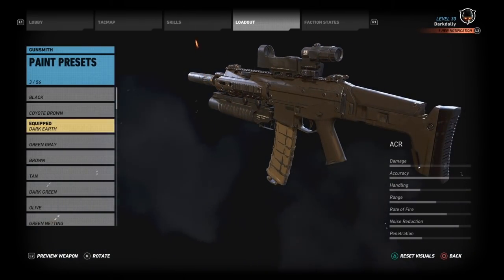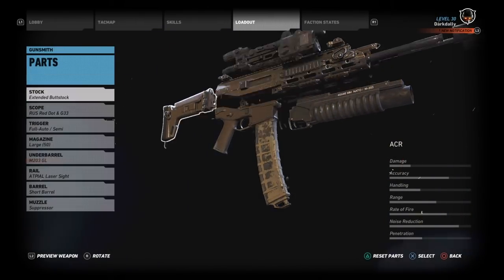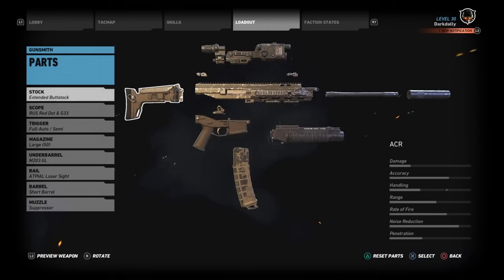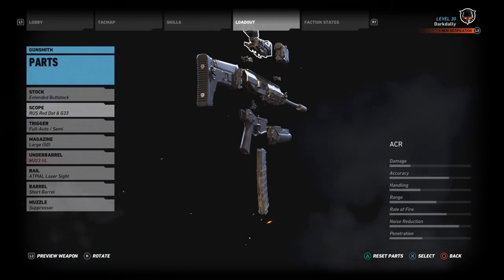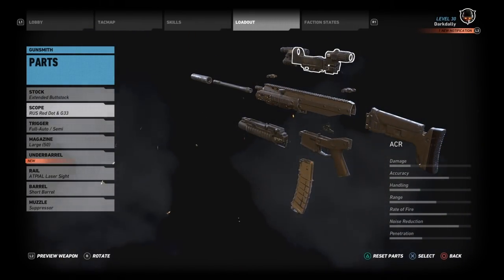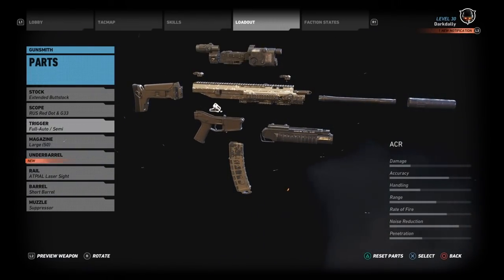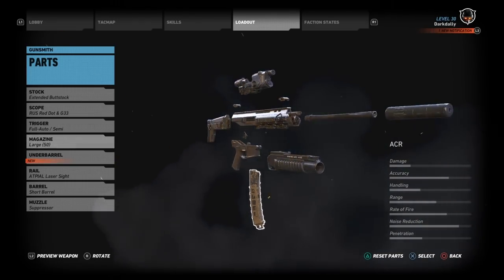Dark earth looks really good on the ACR, at least with the outfit I'm sporting here — I'm a big fan of this. For the parts, I'll go through these and give you the why and the how. Extended buttstock just for the extra recoil control. I really prefer this scope — I'm a big proponent of the G33 scope combination. It gives me the utility of a quick reflex sight, and I can flip that scope up and get three times magnification. Pretty darn handy — I'm a big fan of that.